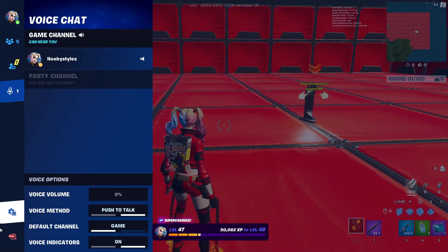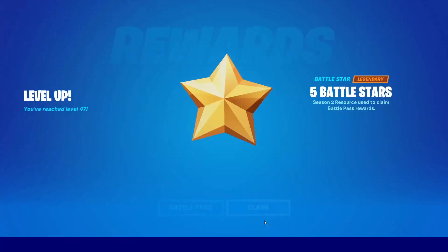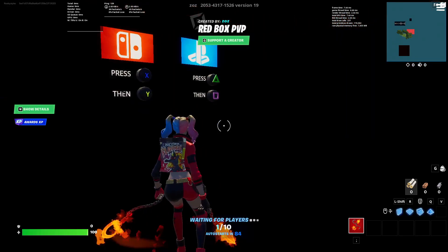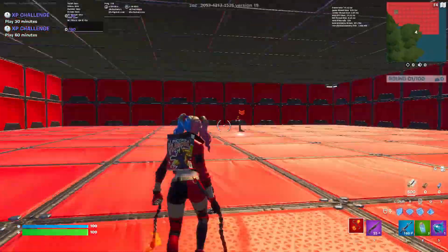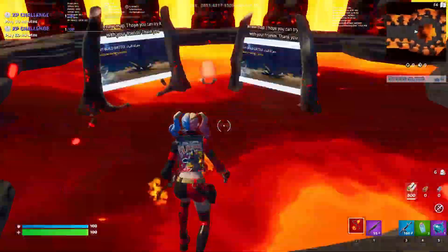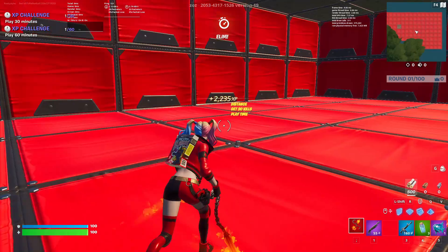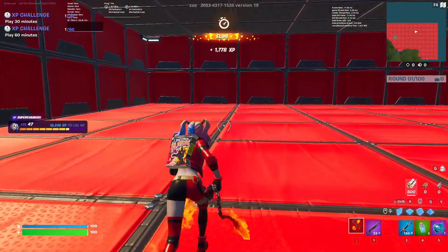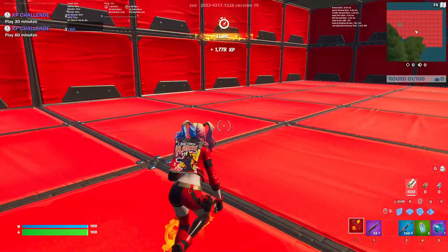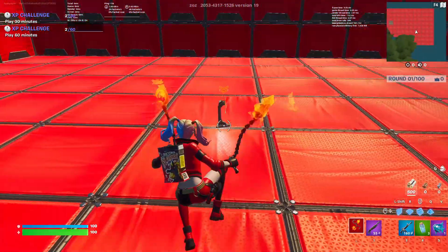If you want to do this again, just end the game, click Return to Lobby, then go back into Play. I'll fast forward this part. As you can see I'm getting that amount of XP again — 15,000 there, 16,000 there, and another 6,000. So basically I got about 30,000 to 40,000 XP from doing this.